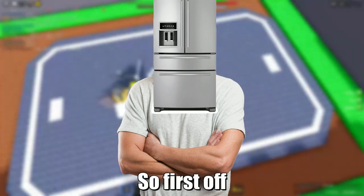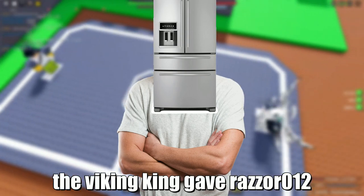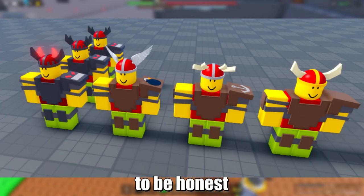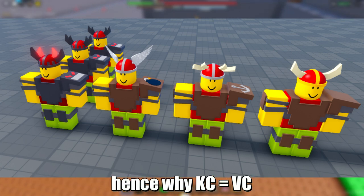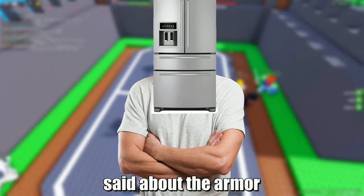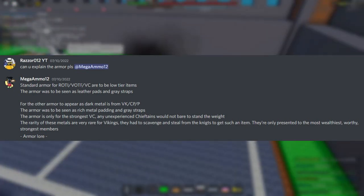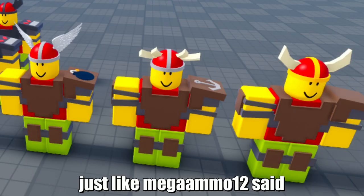Okay guys, so first off, the VC armor. Earlier last week Mega Ammo 12 the Viking King gave Razer 012 some valuable intel on the VC armor. In this photo right here is all the VC armor that is going to be in the game. To be honest, the VC armor is just as cool as the KC armor, hence why KC equals VC. Now here is what Mega Ammo 12 said about the armor: standard armor for roadie/vote/VC are to be low tier items, seen as leather pads and gray straps. Right here in this photo, that is the low tier armor all VC wear.